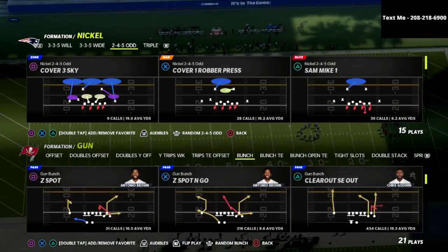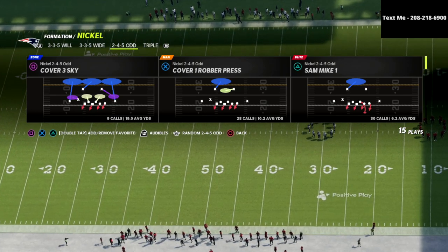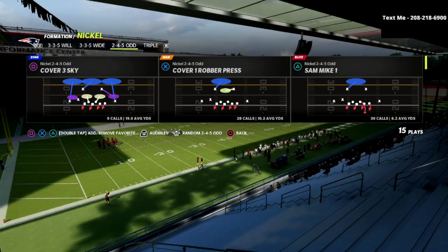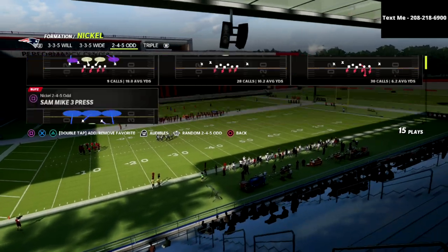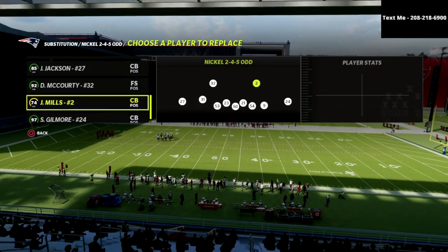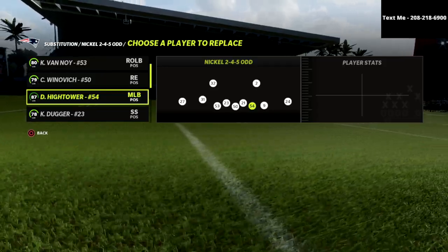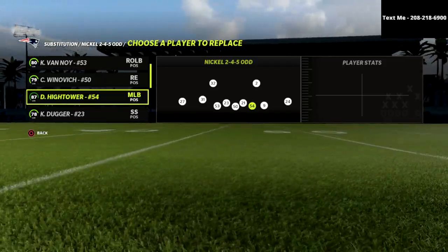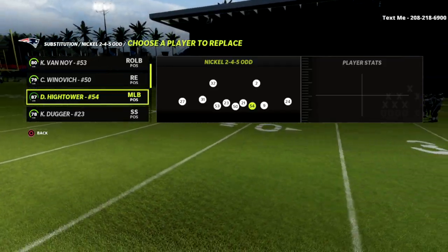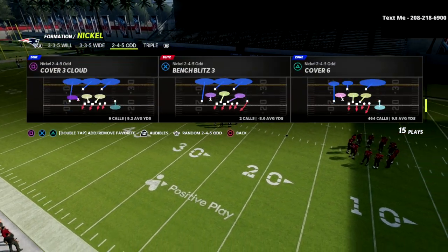We're going to take a look at the Gun Bunch and talk about some of the concepts you can bag with this defense. This comes out of the 2-4-5 Odd — we're in the Chicago Bears playbook — and we're going to be utilizing Cover Six. One important thing: over here in your substitution menu, you want to put a middle linebacker at this defensive end position. The reason is we can man that guy up, which allows us to play pretty good pass coverage with that player.